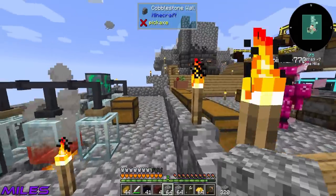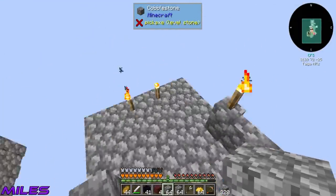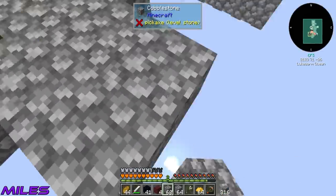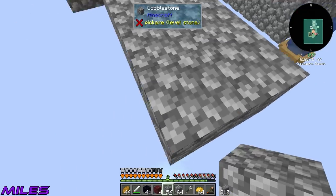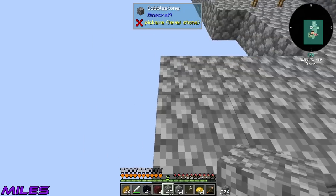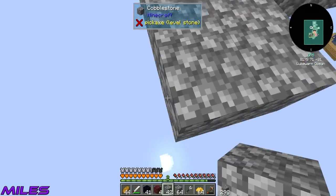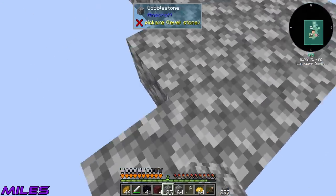Boom, there we go. I just need a bunch of redstone blocks — I think I need 39 of those as well. Let me get a bunch of redstone out. 42, that'll do. This mob farm needs to be far away from where we sleep — like 20 to 25 blocks away from us.